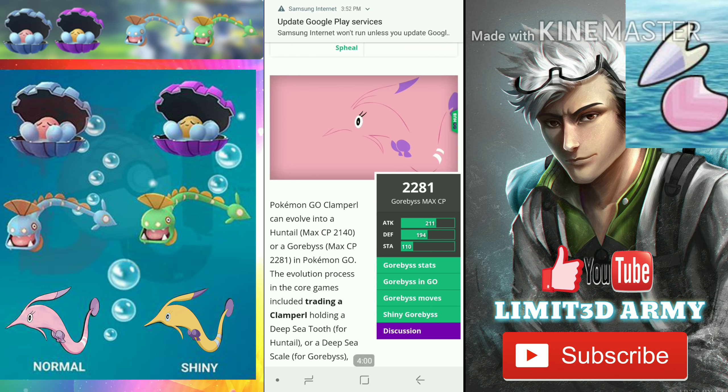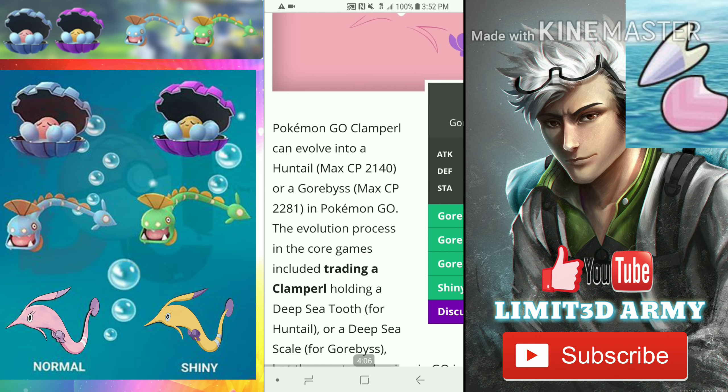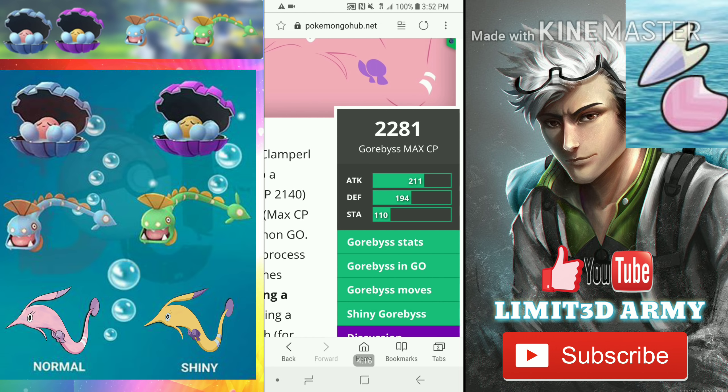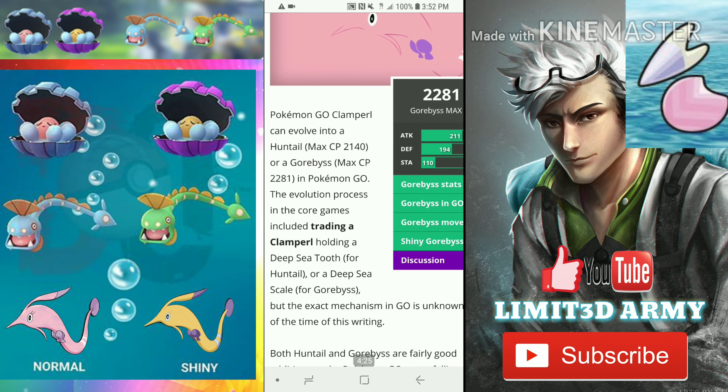Clamperl can evolve into Huntail with a max CP of 2140 — that's pretty good — and Gorebyss has a max CP of 2281. Gorebyss has fantastic attack but terrible stamina and okay defense. In the core games, the evolution process involves trading a Clamperl holding a deep sea tooth for Huntail or a deep sea scale for Gorebyss.